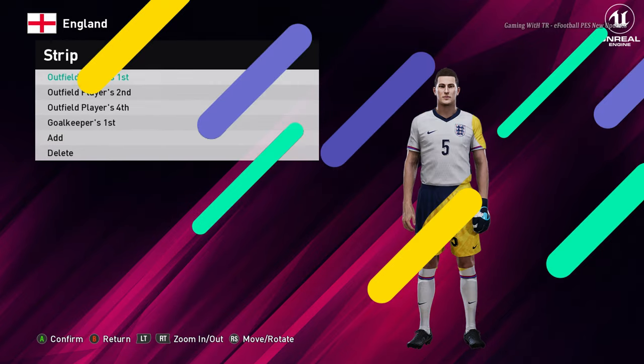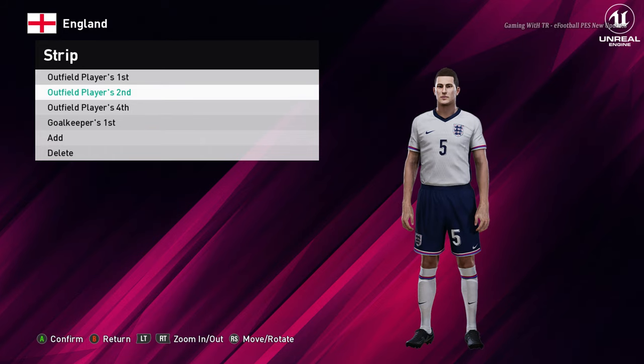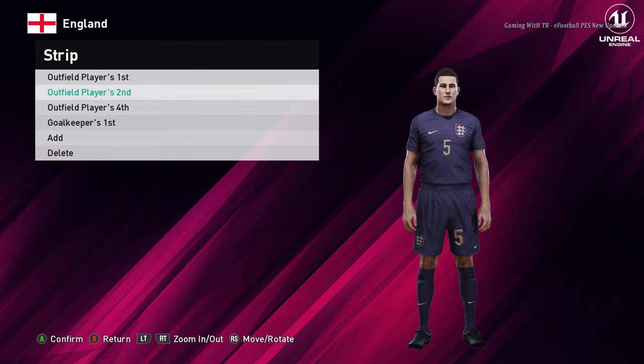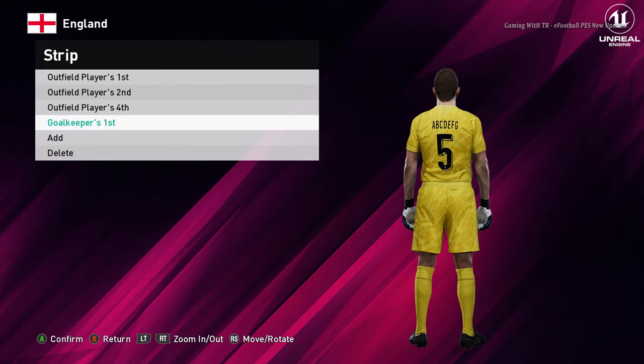Let's go for the next team. Here is England — this is the home jersey of England. Here is the away version, that's pretty cool with the deep color. And here is the goalkeeper version.